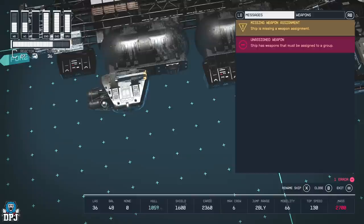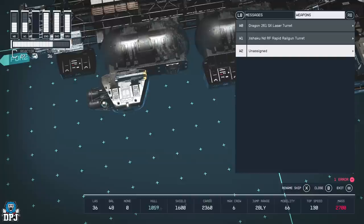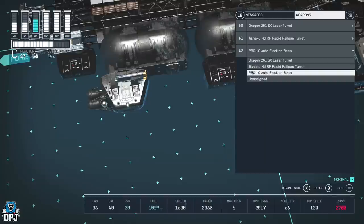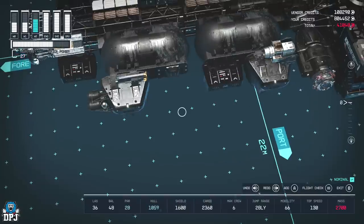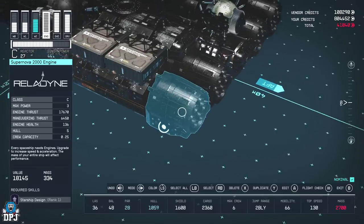There's a flight check error — that's okay. It says 'this ship has weapons that must be assigned to a group.' Simply press RB to go to your weapons, go to Unassigned, click on it, and come down to the weapon you just applied. That gets rid of the error.